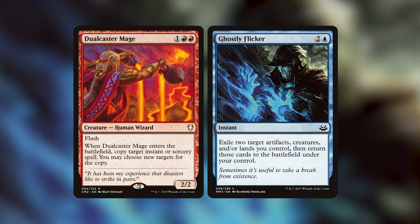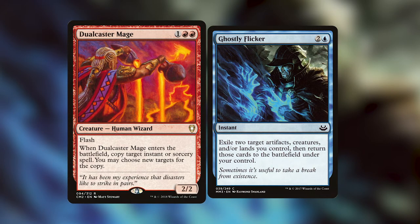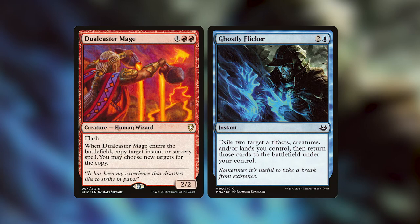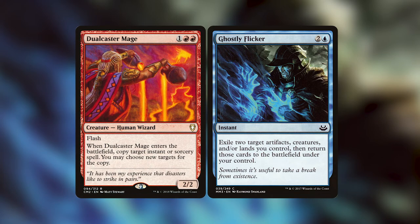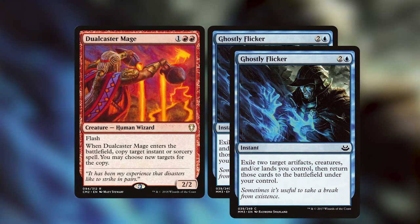Ghostly Flicker is an instant that costs two and a blue, and we get to exile two target artifacts, creatures, and or lands that we control, and then we get to return those to the battlefield under our control. Basically how this combo works — it's very similar in end goal to Worldgorger Dragon, essentially giving us infinite mana and infinite enter the battlefield triggers. We're going to cast Ghostly Flicker targeting two of our lands, then hold priority and cast Dualcaster Mage targeting the original Ghostly Flicker. That's going to give us a copy of Ghostly Flicker on the stack on top of Dualcaster Mage, and that's going to resolve. We can then choose Dualcaster Mage as a new target for the new Ghostly Flicker, which will blink the Dualcaster Mage, and then we can use that Dualcaster Mage to target the original Ghostly Flicker on the bottom of the stack.